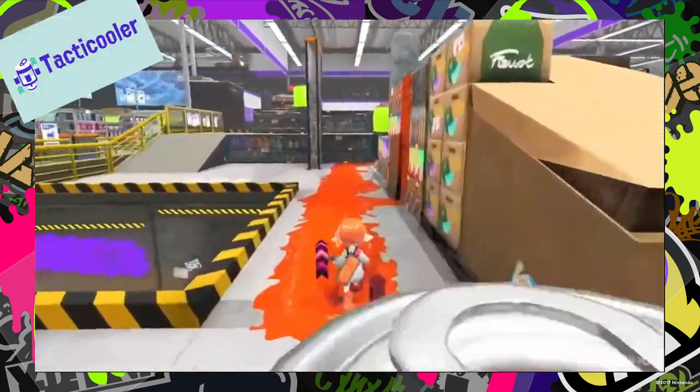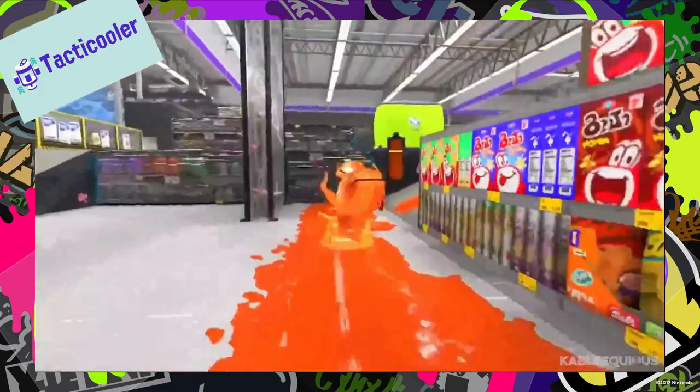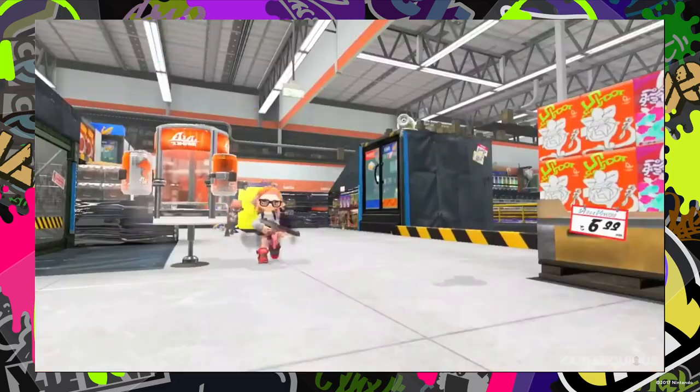The Tactic Cooler is a mini-fridge that when you pop it up, it contains four drinks that have special effects like boosting a player's speed.